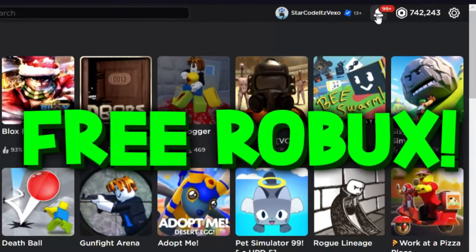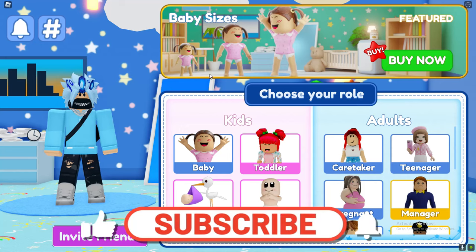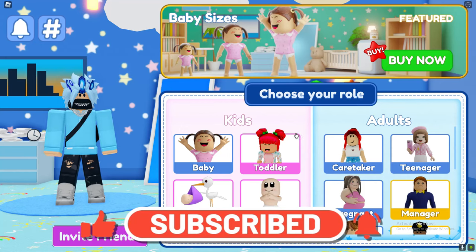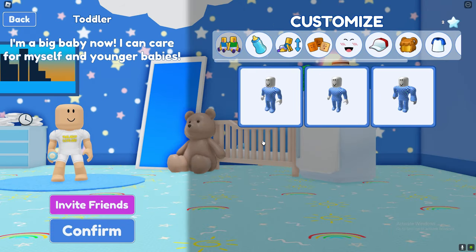A lot of you guys are actually struggling with this quest, and I'm going to show you guys how to get the hunt badge the easiest way, because honestly this badge is so annoying to get. So spawn as a toddler, not an adult.